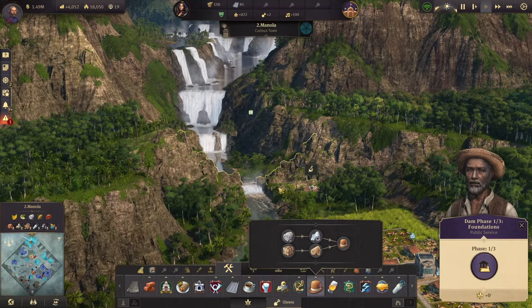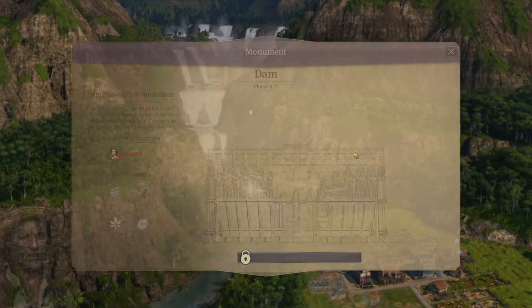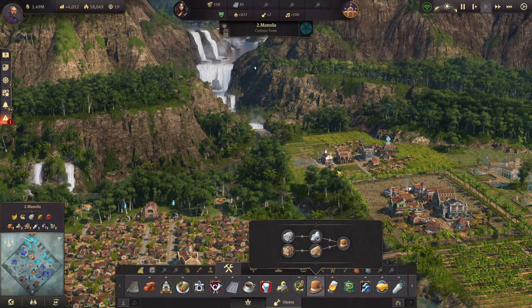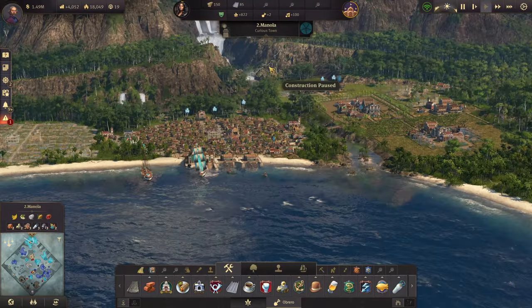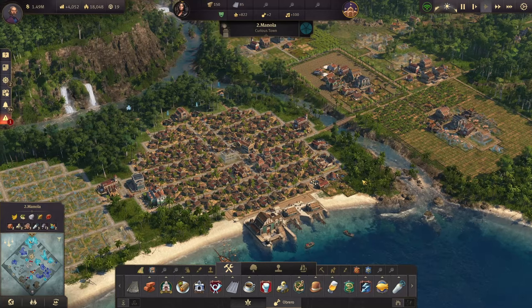Manola also lets us build a dam for electricity — which will be exciting to explore in the New World — but we need 4,000 Artistas before we can start that. Having such a large island does make the game somewhat easier, but it's a good opportunity to showcase the dam and other features.